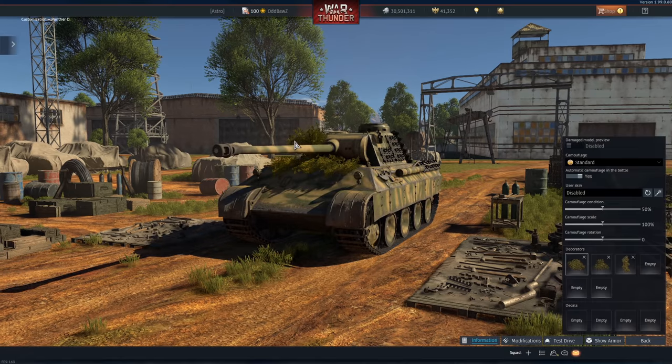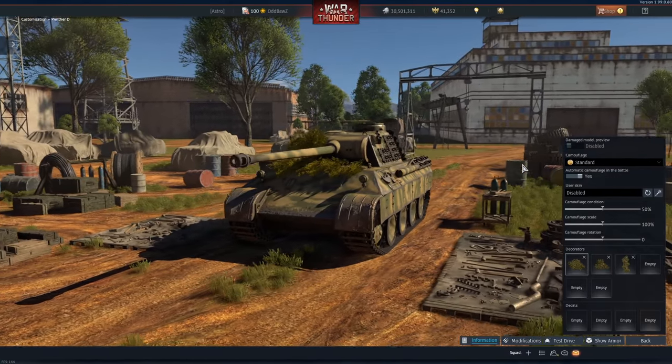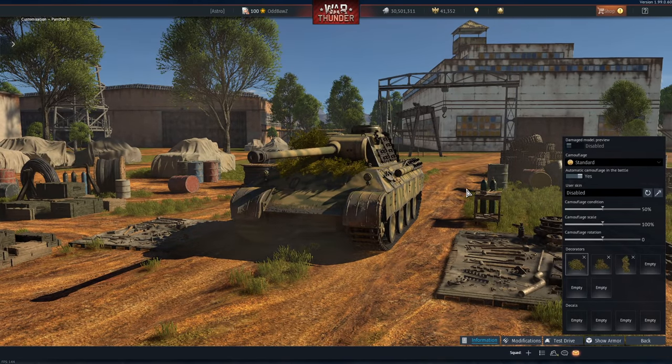APCR is not a very good round — very poor post-pen damage — but we are going to have to rely on it. The reason why is that we're regularly going to be fighting the best tank at 5.7, the Panther A. And to make matters worse, the Panther D is going to be moved to the same BR — 5.3 — in the next patch. Can you imagine?